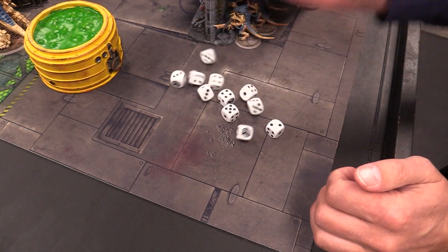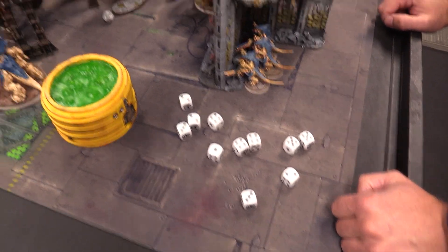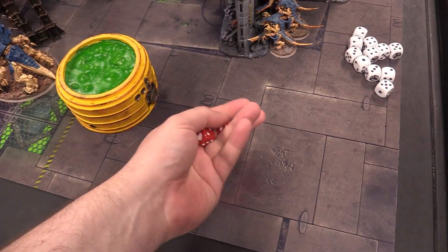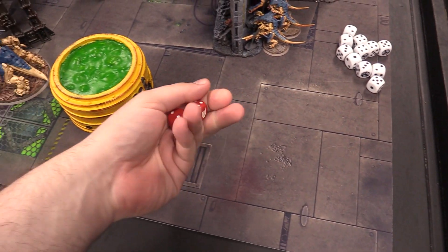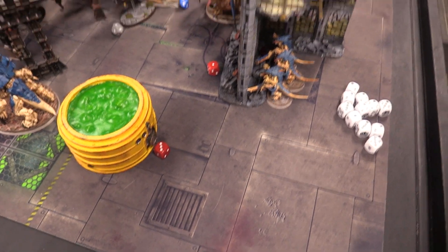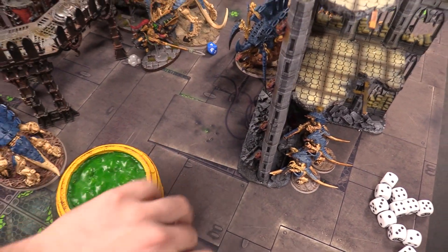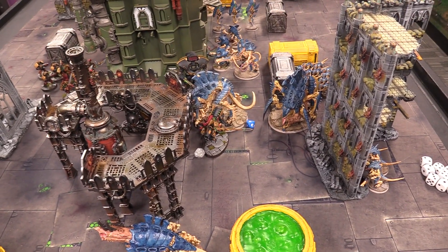The Hive Tyrant swings back — one less attack due to Shadow Keepers. Four attacks hitting on twos but two mortal wounds generated from the sword. Josh notes his relic prevents him from ignoring mortal wounds. He attempts a four-up invuln save and passes one, fails one. He command-point rerolls the failed save — it still fails. The Telamon goes down to zero wounds. The Telamon is dead, killed by mortal wounds that bypass his defenses.